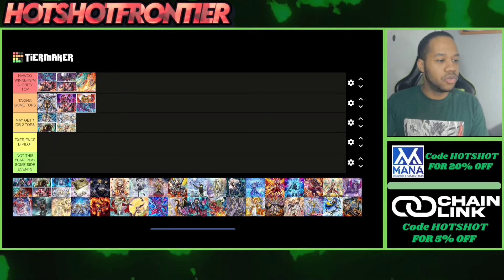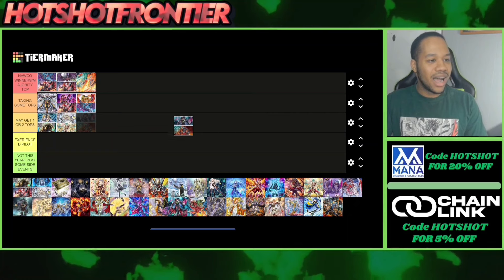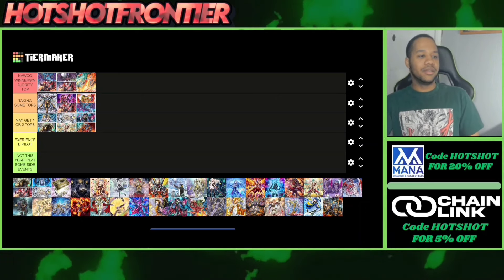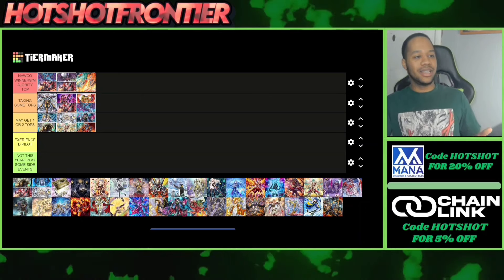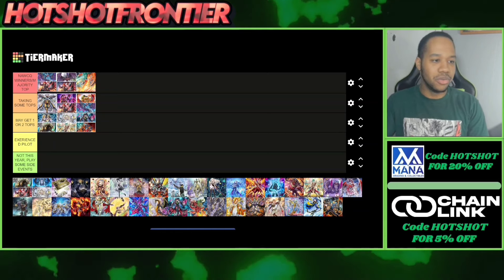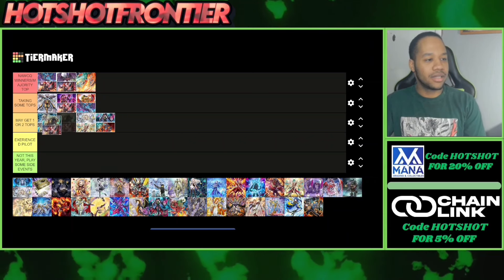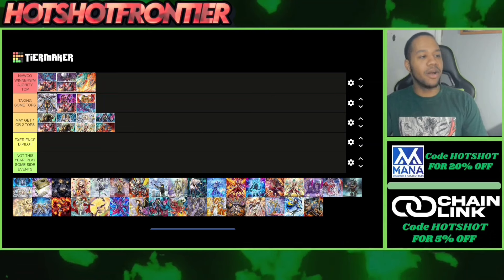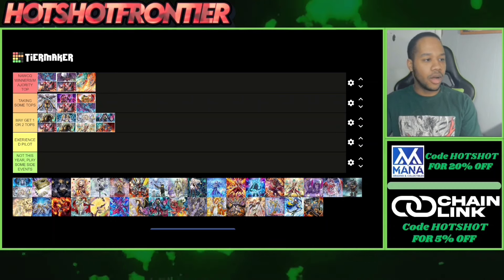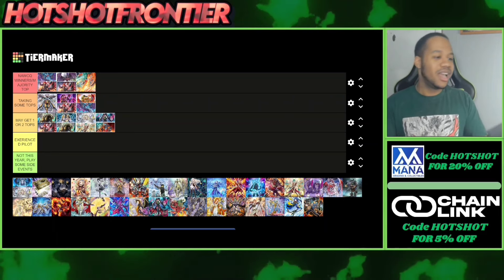Moving on to Diabellstar Rescue — I would put this at can still take a top or two. Rescue Ace was insane before, but like Fire King Snake Eyes it's lower now because we have better options to play. It's still an insane deck, don't sleep on Turbulence. Then we have Chimera Fiendsmith, and I'd put this above Illusionist Chimera — Chimera does better with the Fiendsmith engine added. If I missed any decks, let me know down below.